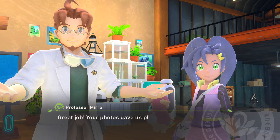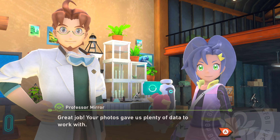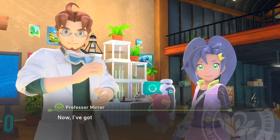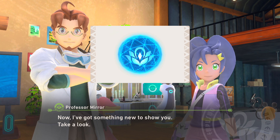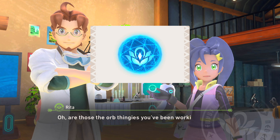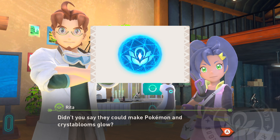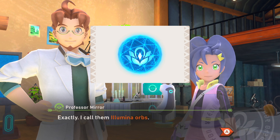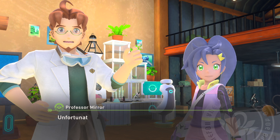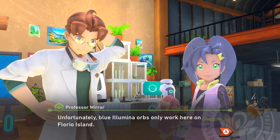Ladies and gentlemen, my name is Allison Cruz. With the immense amount of photos and data given to Professor Mirror to work with, our time here in New Pokémon Snap is getting even more exciting with the advent of Illumina Orbs, which he has been working on. Apparently we can make Pokémon and Crystal Blooms glow, and these are going to be really good for getting extremely unique actions and reactions from specific Pokémon.